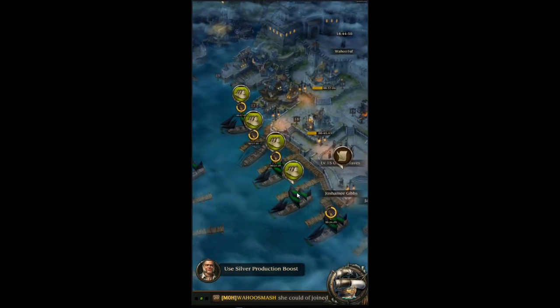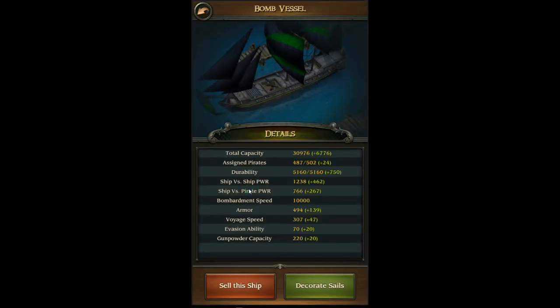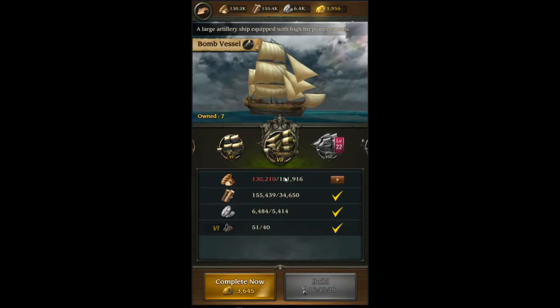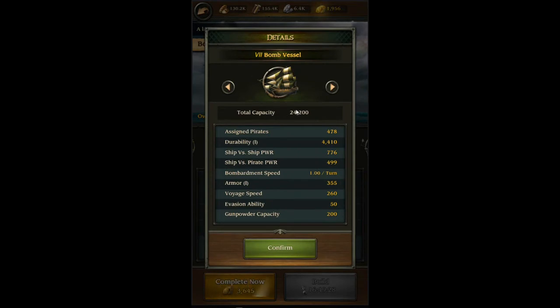Now let's look at the Axemasters and the stats. Let's go to the shipyard so I can scroll through the different boats. Here you can see the durability amount — this one's 4,400, so at 300 damage they'd have to hit it more than 13 times to sink it. You've got your armor amount, ship versus ship power, ship versus pirate power — that's the buckshot part. Bombardment speed is the same on all the boats for some reason. I don't really go by stats alone; I go by how it actually works during a hit.